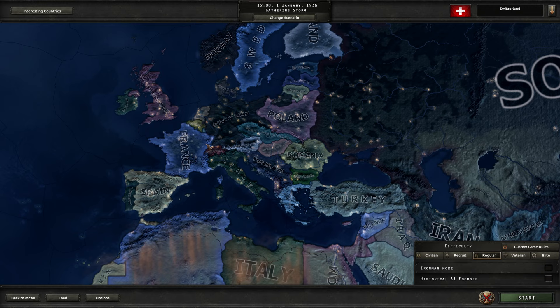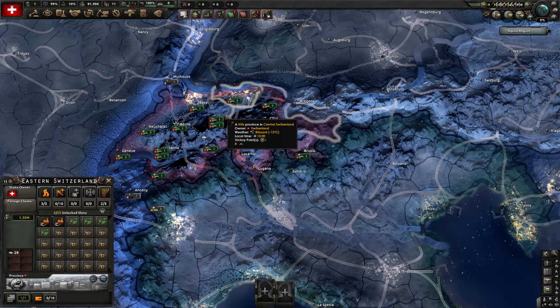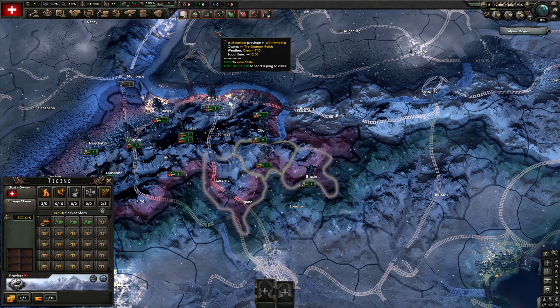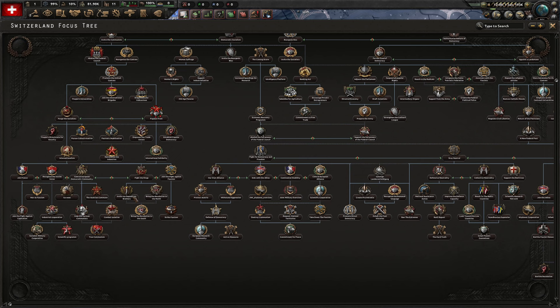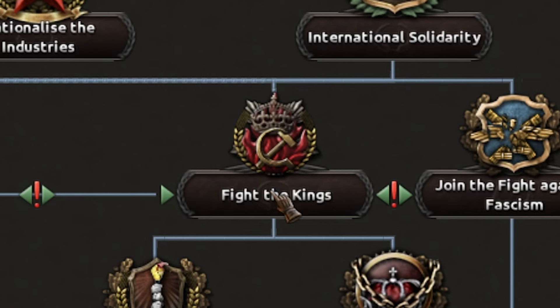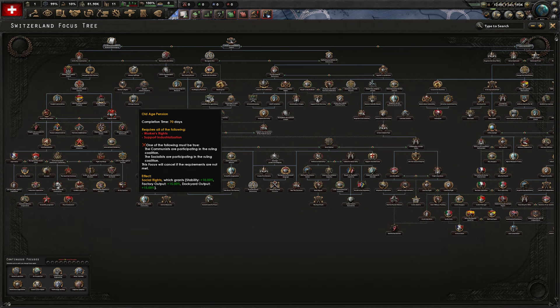We start off with a decent amount of divisions at Switzerland and victory points on nearly every other tile. Some nice snow too, that always adds to the atmosphere, makes things more comfy. Here is our focus tree. We'll look for the red, which signifies the communist path. We can fight the kings - that's a pretty nicely named focus, and it is properly on the left, so we will be doing that as our political path.